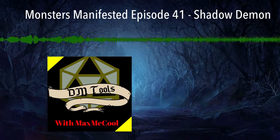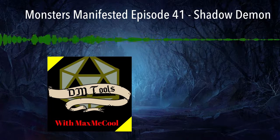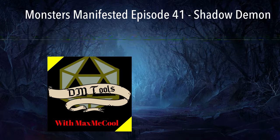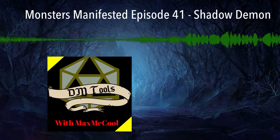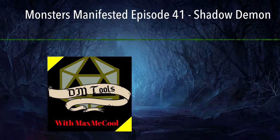The Shadow Demon has a Strength of 1, a Dexterity of 17, a Constitution of 12, an Intelligence of 14, a Wisdom of 13, and a Charisma of 14. Its saving throws include Dexterity plus 5 and Charisma plus 4, and the skill of Stealth plus 7.